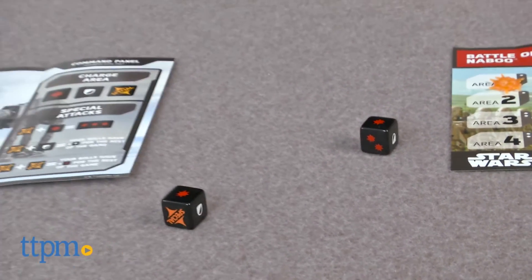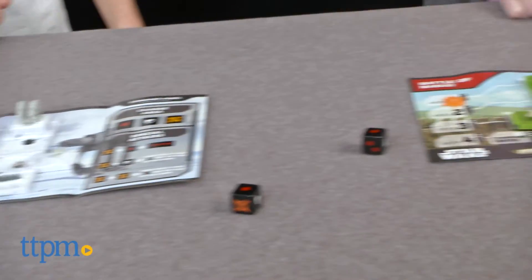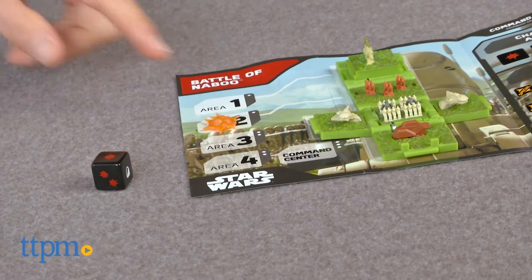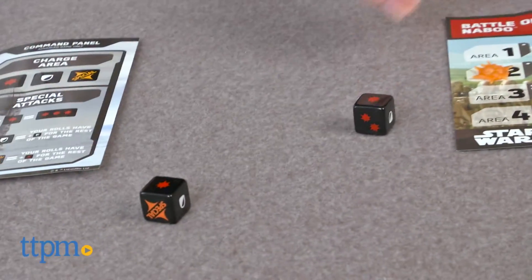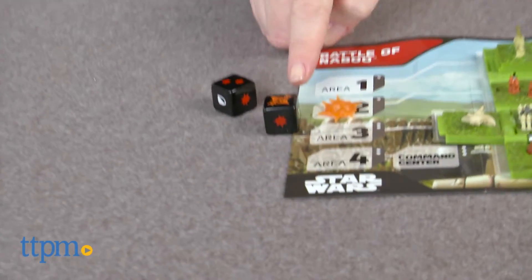If both players roll Blast Symbols, both attacks succeed. But if one player rolls a special, it doesn't matter what the other player rolls — the special player gets to close up his cube or pop open his opponent's cube. If both players roll a special, the round is a draw.